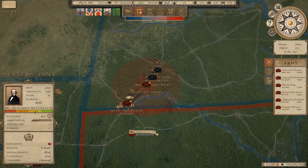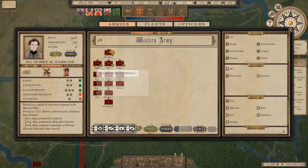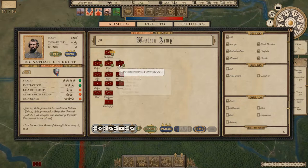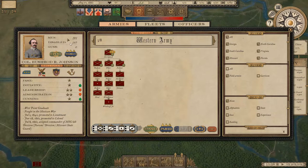We're short on manpower even though we're still early in the war - we've used up all the recruits available. This is the Western Army under McCulloch, who's done a pretty good job. Moseby M. Parsons as Brigadier General commanding one division, Sterling Price with the second division with pretty average but not bad stats, and then Nathan Bedford Forrest commanding our cavalry division. We have Colonel McIntosh and a tiny force under Bushrod Johnson with around 600 men once the disabled men return.